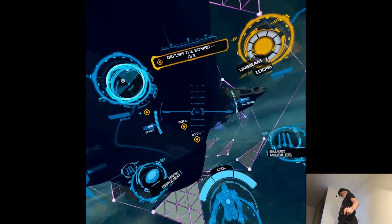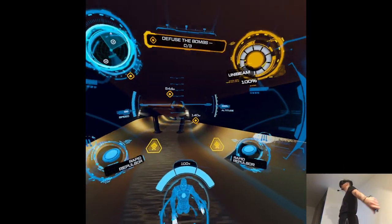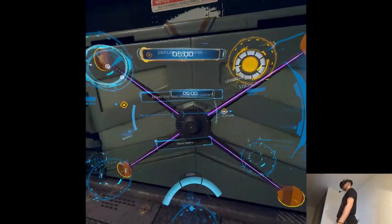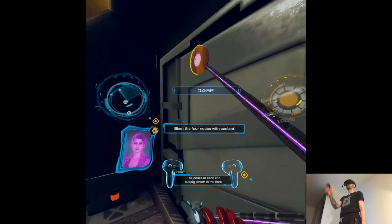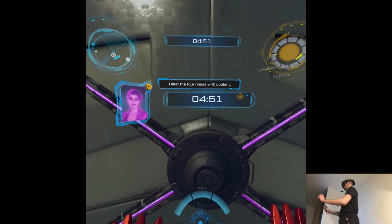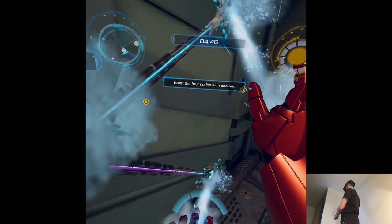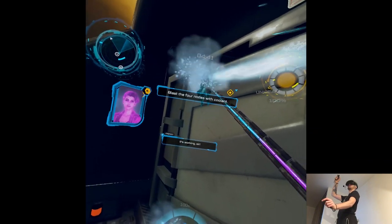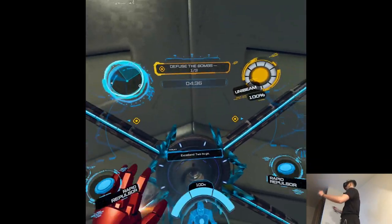It's like inside. Lasers — I'm sensing a trend. The nodes at each end supply power to the core. A blast of refrigerant to each node should do the trick. Time to put these bombs on ice. Hold hands, warm heart. It's working, sir — the explosive core is inert. Remove it. Excellent. Two to go.